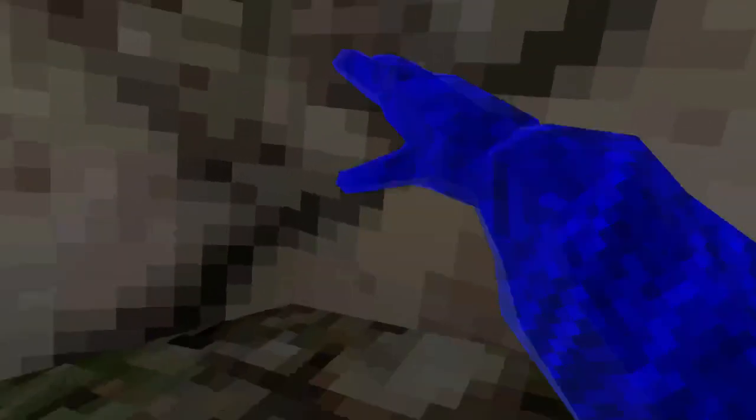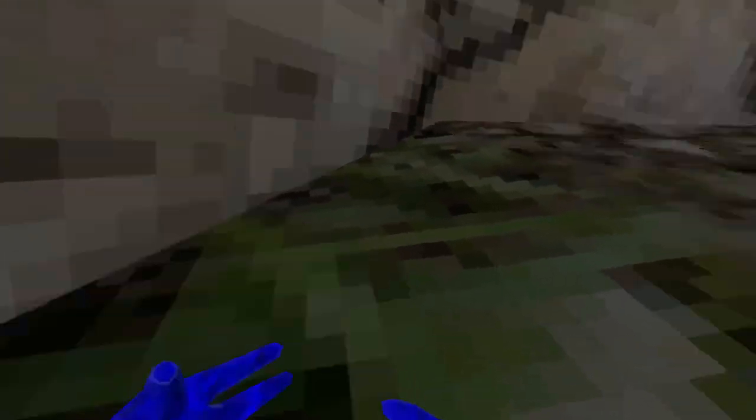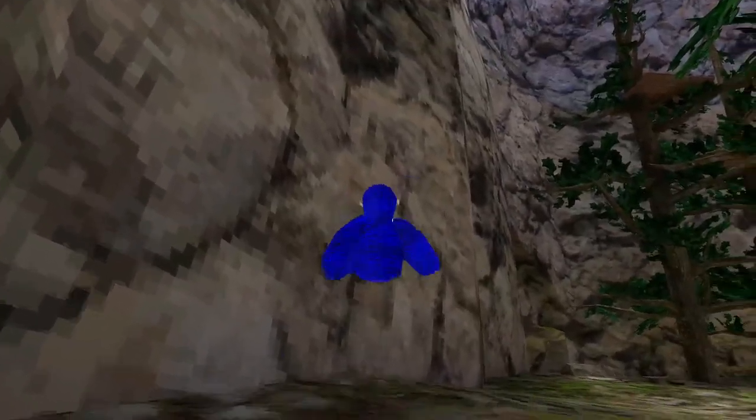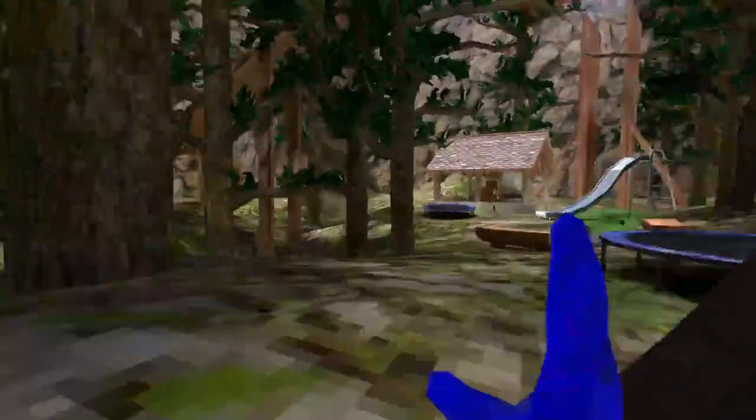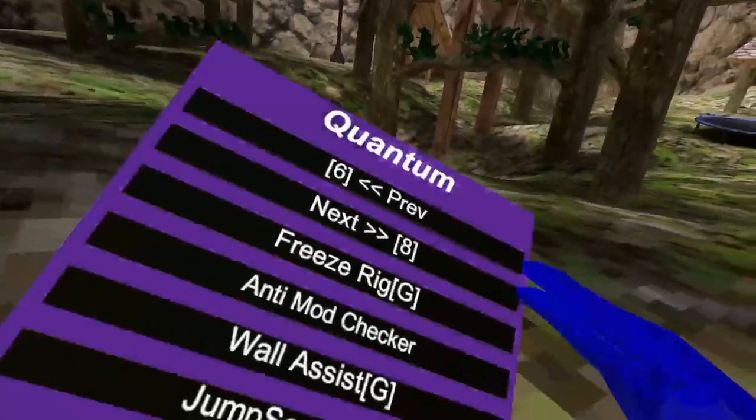When a feature has a G, that means you have to use grip. Normal left grip, right grip — I'm not sure if that works. Jump scare gun is really cool because it does crystals, and some other mod menus don't have that. You arm it like any gun and then you shoot a jump scare.